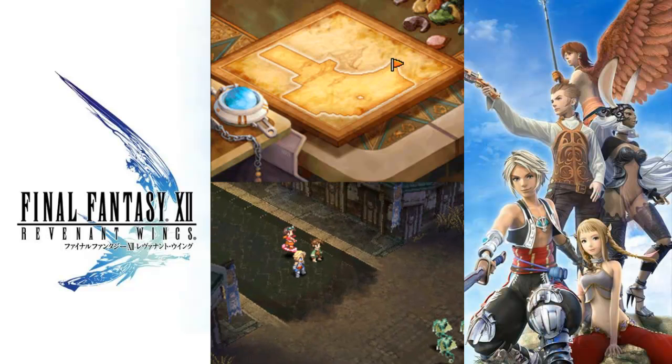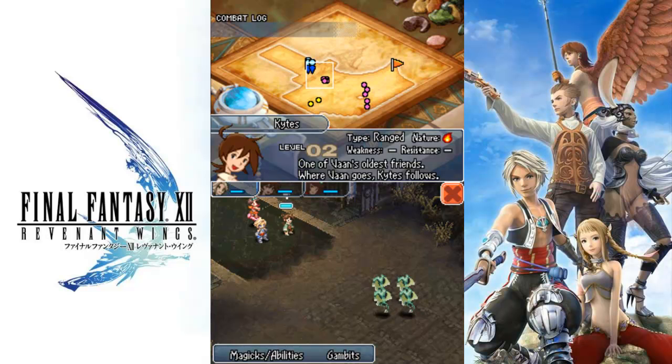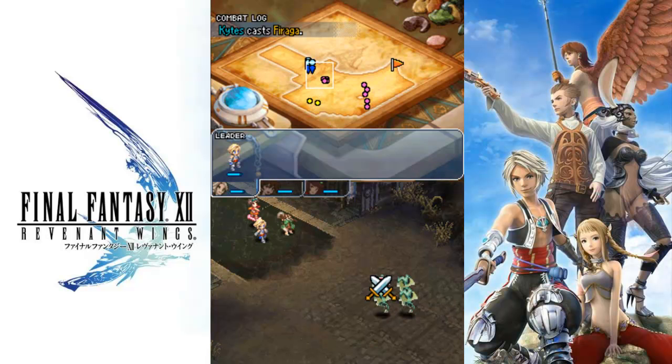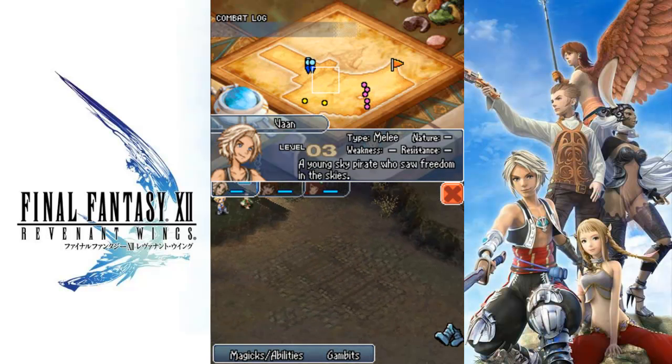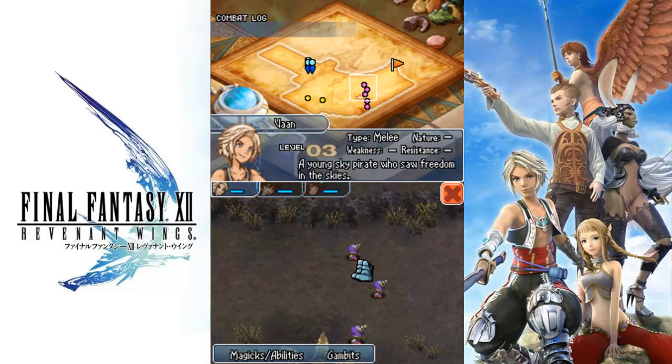He has Firaga already and that is a gigantic spell. We'll just change that to his gambit for now. There we go. Perfect. It is a very good spell. But there's Blizzaga and Sundaga, so we'll get those eventually too.